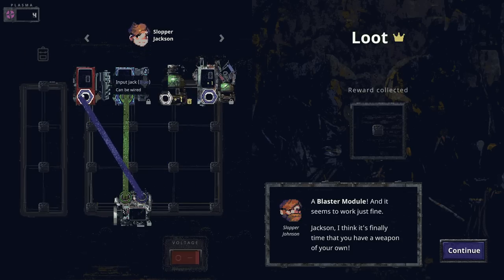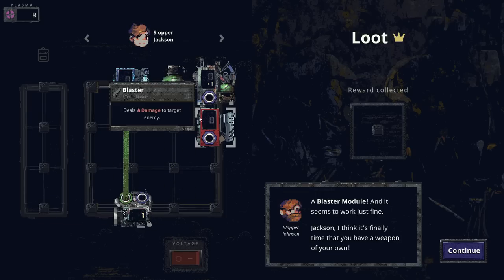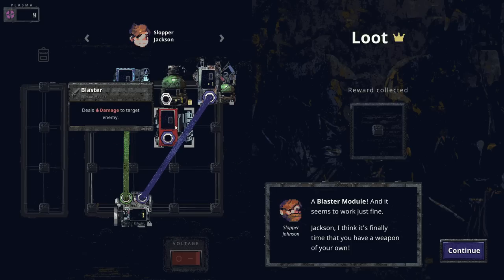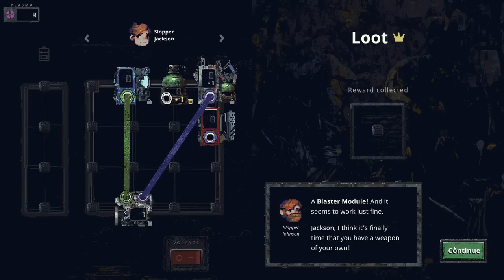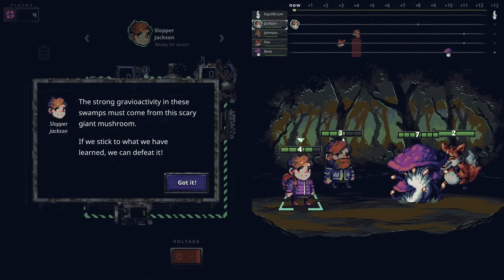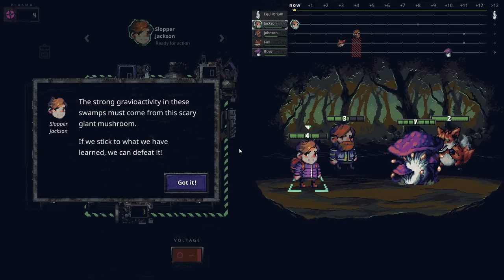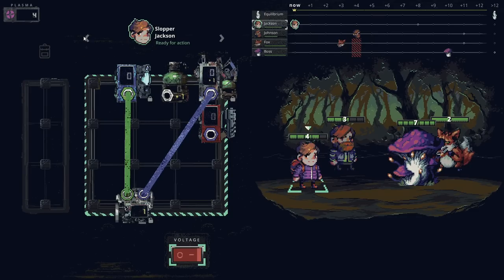Jackson, I think it's finally time you have a weapon of your own. It has a blue port, actually — I'll put the blue ports both over here. The wires can run through anything, so there's nothing really stopping that. Alright, we got some kind of boss here. Strong gravio activity in these swamps must come from this scary giant mushroom — if we stick to what we've learned, we can defeat it.